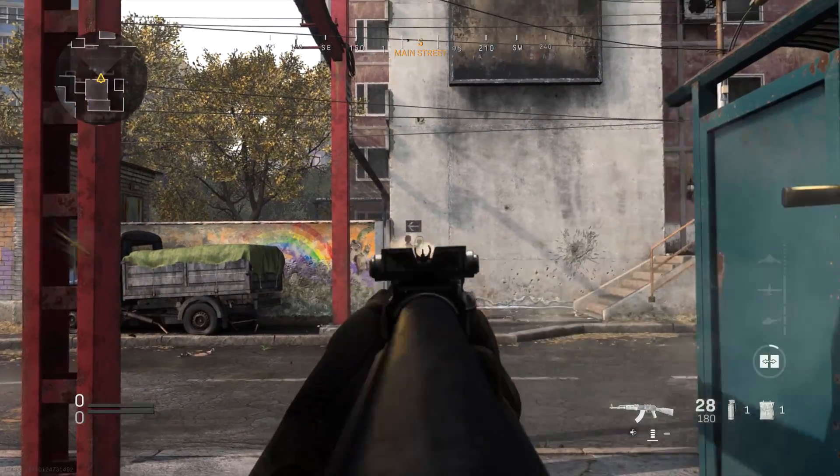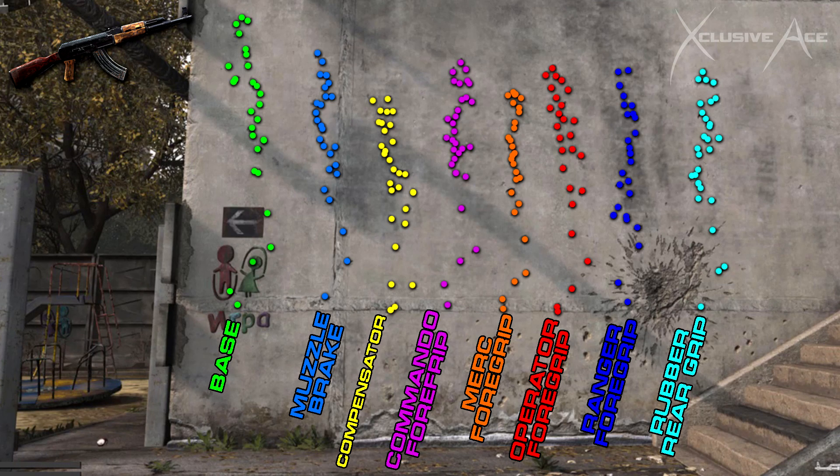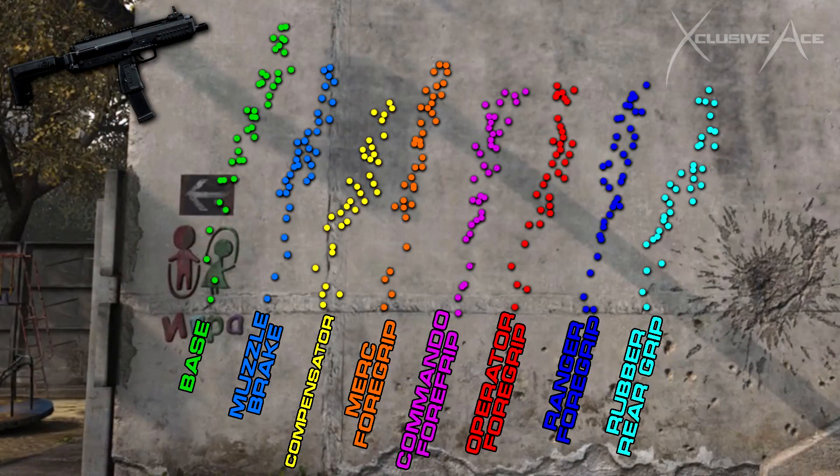Next up is the AK-47. The recoil kicks quite strongly initially and is pretty much straight vertical with a little side-to-side bounce. It doesn't veer in any direction but kicks quite a bit, especially with the first few shots. The compensator again comes out on top for total recoil reduction. All other attachments help a little, but nothing too crazy individually. The MP7 also kicks fairly strong vertically and veers slightly to the right, with a lot of recoil from the first few shots — same trend, compensator helps the most.